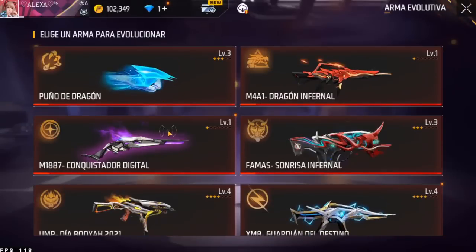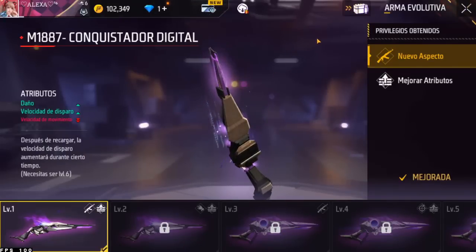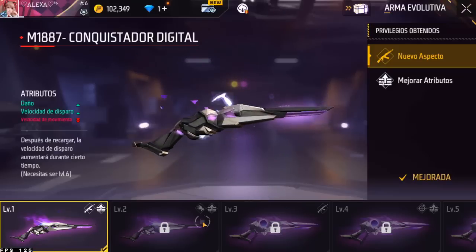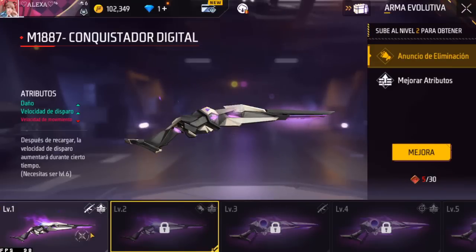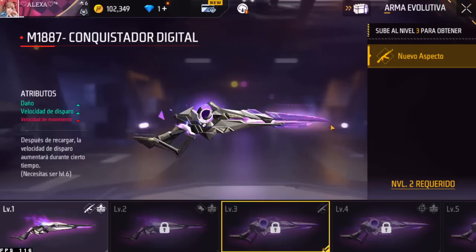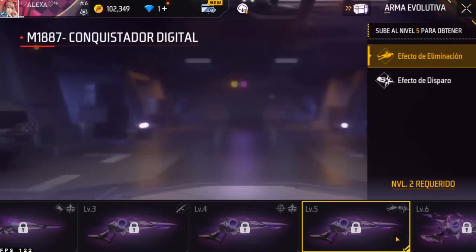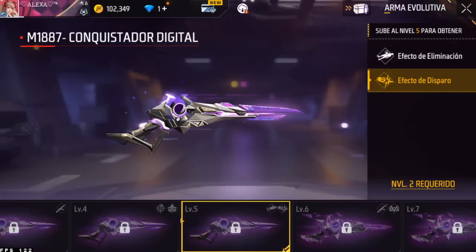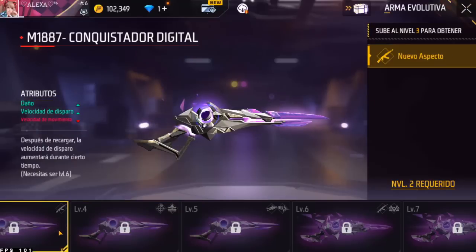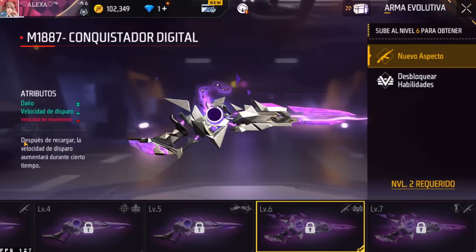Yo también tengo los puños. Mira esta belleza: uno de daño, uno de velocidad de disparo, pierde doble velocidad de movimiento. Nivel 1, muy fea esta arma. ¿Y aquí qué cambia? Ah, que ya no pierde uno de movimiento. Aquí ya debe más decente, ¿eh? Ya debe más decente esta arma, me gusta. Acá, mejores atributos. El nivel 4. Yo quería ver qué es esto — efecto eliminación, efecto disparo.